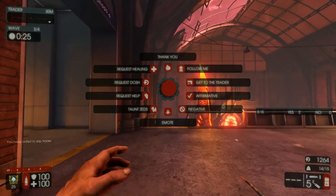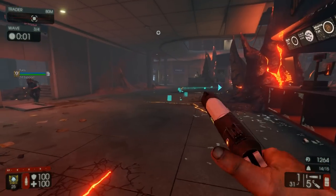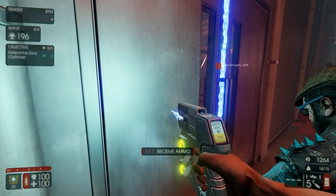I'm gonna throw in a follow me because I think I know where I'm going. They're actually following — nice. Here we go, right back into the camping position, but with the microwave gun. This weapon is definitely underrated as hell.